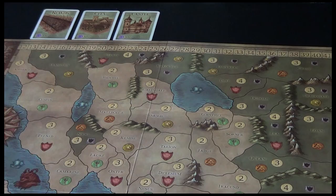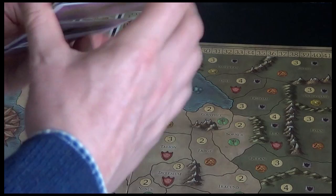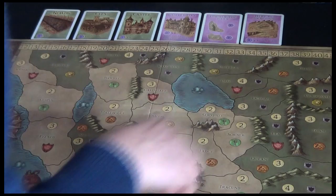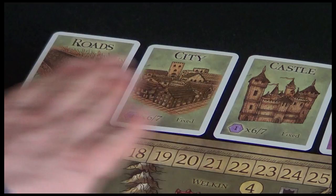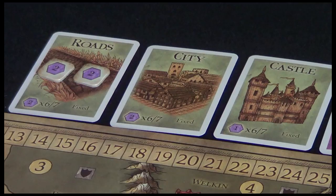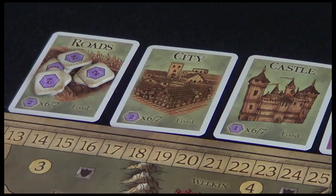You've got three victory point cards here which are fixed. Then you've got a set of four additional which are taken at random, so there's going to be some variability with these variable victory point cards. Once any four or more of these victory point cards have been exhausted, then any player can claim victory if they have the most victory points. For example, for roads, the city, or the castle - every time you build a road, a city, or a castle, you'll take one of these victory point tokens. The number is dictated here: it says times six or times seven - six for a two-player game, seven for a three- or four-player game. Once all those victory points are claimed, once six roads have been built, then that victory point card is exhausted. Once we hit four or more, then the game can end in victory.